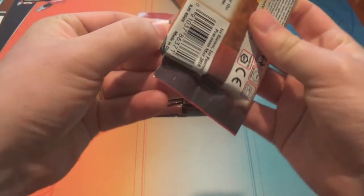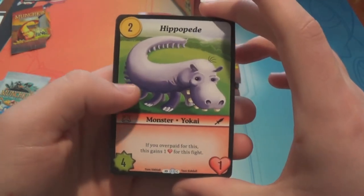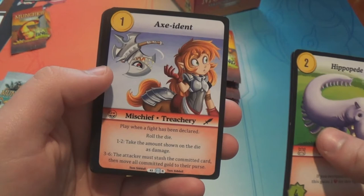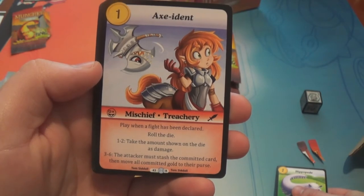All right, so let's just start opening up some Desolation of Blarg. I forget again how irritating these packs are to open. So we have a Hippo Bead — that's a common. Spirit Hunter is a common. Accident is a rare — costs one gold for a treachery. When a fight has been declared, roll the die.